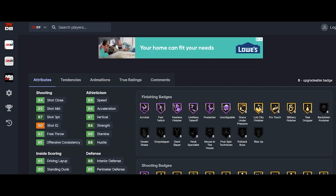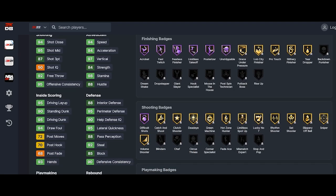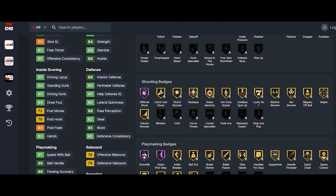He's an opal. All opals get six badges, which is why I prefer opals over pink diamonds — six badges means you can give them everything they need. For Reggie Lewis, since he can be a ball handler and he's the best defender on the game with 90 interior, you give him Chef one.